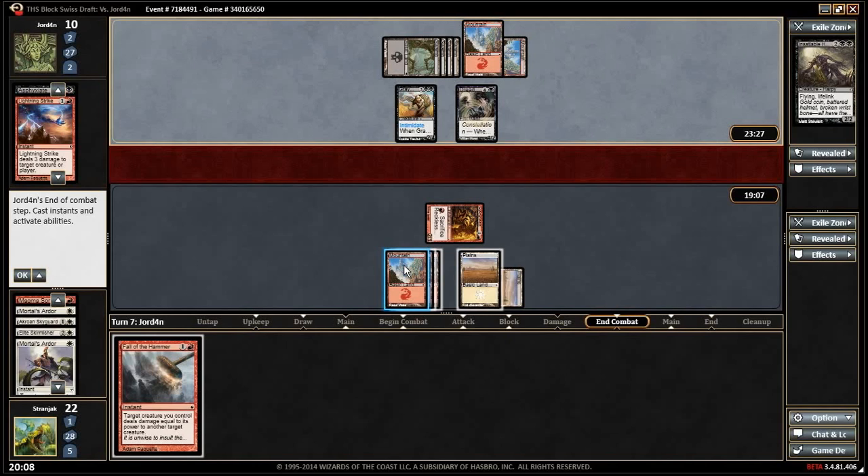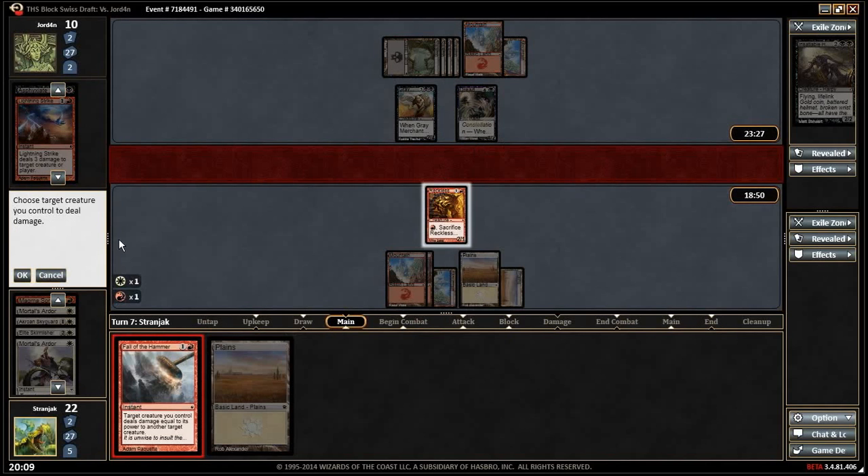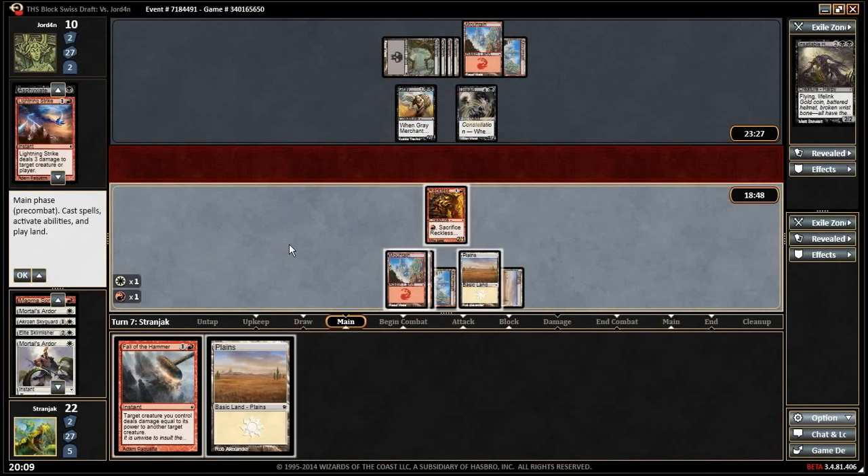I think leave it in case we draw a thing that would be good, but if we draw a thing that would be good then we have to take four from the Lampad if we haven't killed it. I don't think we do it. All right, we just do it anyway — leave it, do it on his turn. He might have a thing.